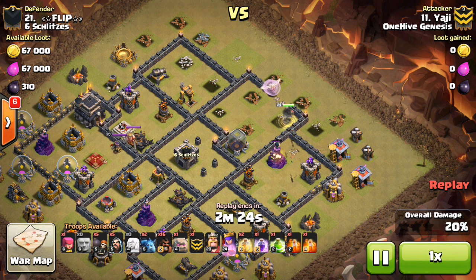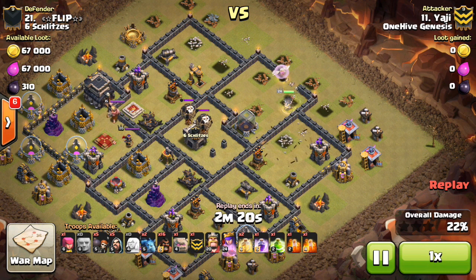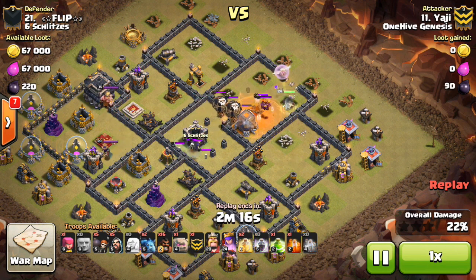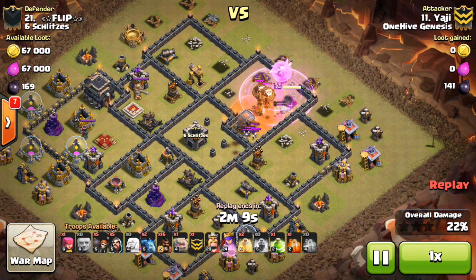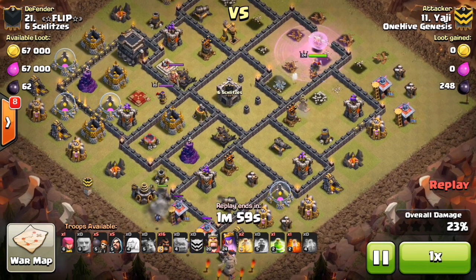The Queen steps up, takes out the Tesla and Wizard Tower - getting a lot of defenses taken out. Then here come the CC troops, which I forgot to mention: two Balloons, some Minions, and a Witch. That Rages up the Queen. Maybe didn't need that Rage, but the CC troops are coming out and it helps make sure the Queen stays up. The Balloons go down pretty easily, and then the Poison takes out the Witch. The Queen just keeps taking out these defenses.